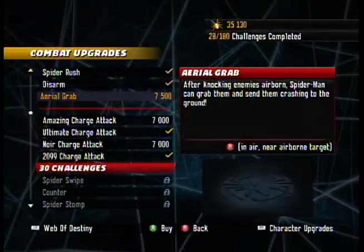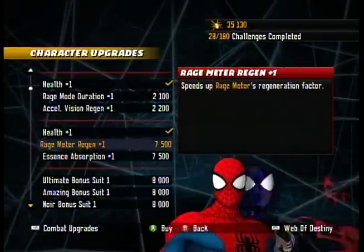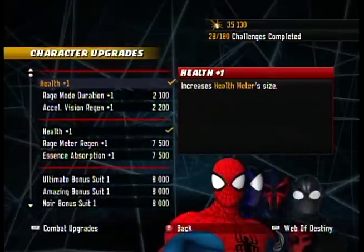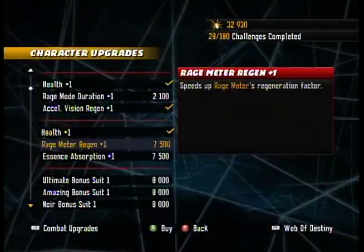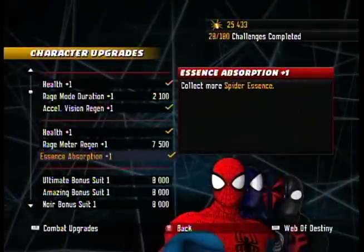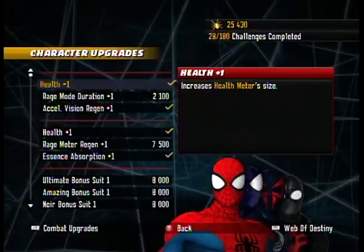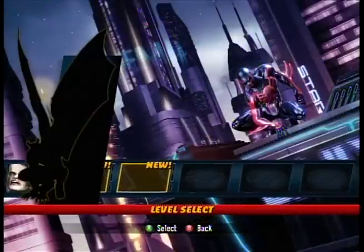Then let's head over to Character Upgrades. We've already got all the health that we could currently handle. But we can buy this cheap upgrade to Accelerated Vision. And Essence Absorption is also a really good upgrade, because it means every time we pick up a Spider-Man token we get more Spider-Points. And Spider-Points are good for buying more stuff. So let's leave it with that for now — I'm sure we'll unlock some upgrades we'll want to buy later during the course of the level. Speaking of the level, let's get going.